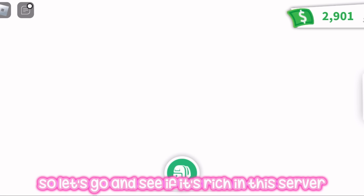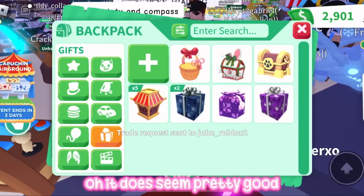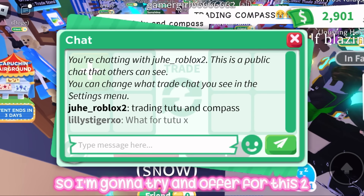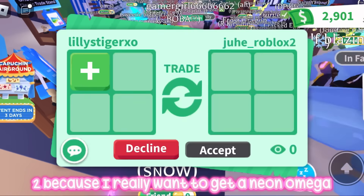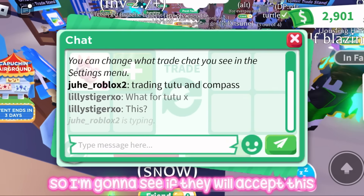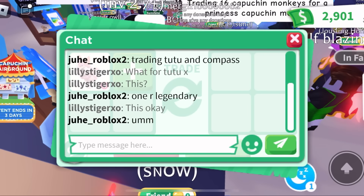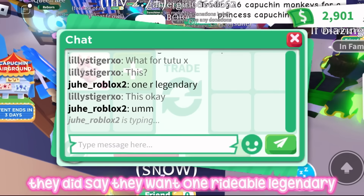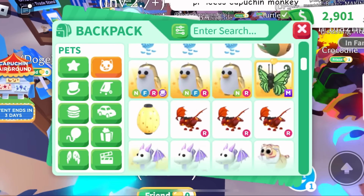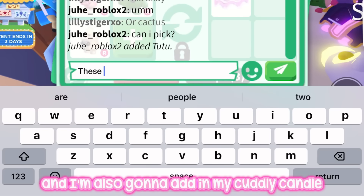Let's go and see if it's rich in this server — it does seem pretty good. Straight away I see someone trading a tutu so I'm going to try and offer for it because I really want to get a neon or mega princess monkey, which is one of my dream mega pets. I'm going to see if they will accept this rideable candy hair, or a cactus friend instead, and I'm also going to add in my cuddly candle.